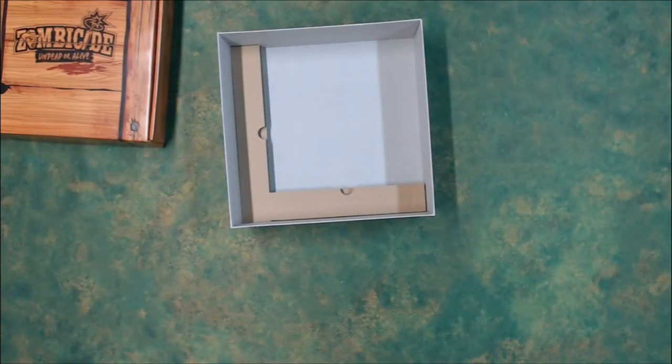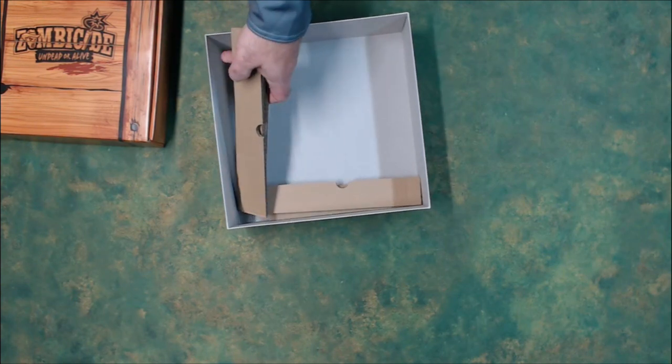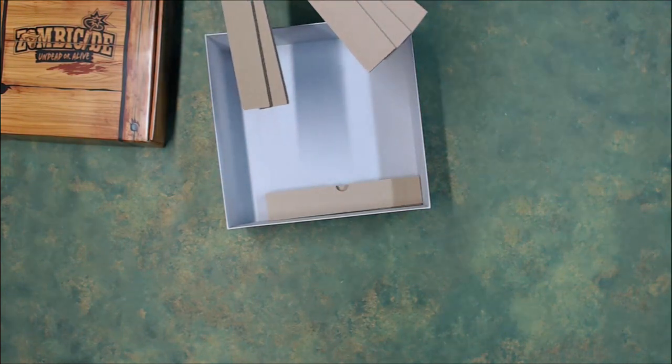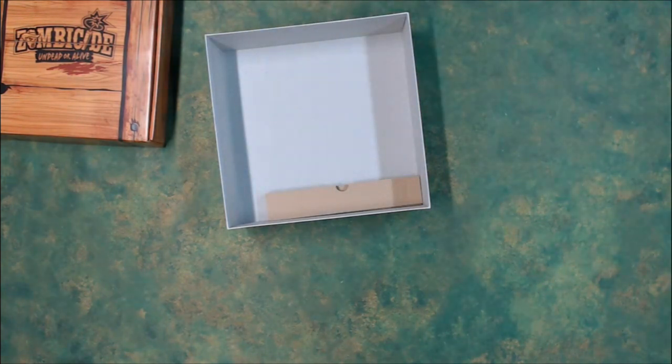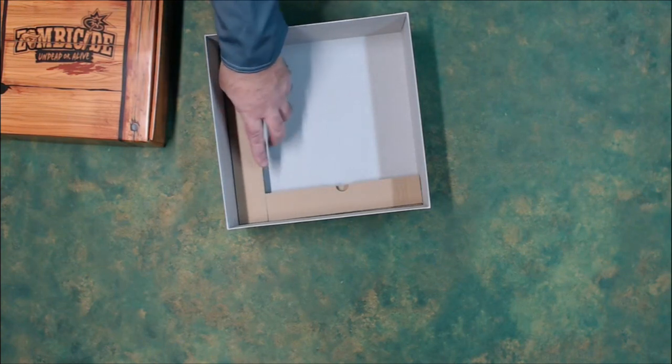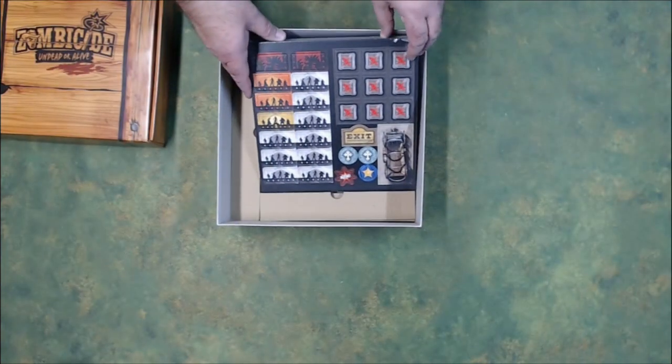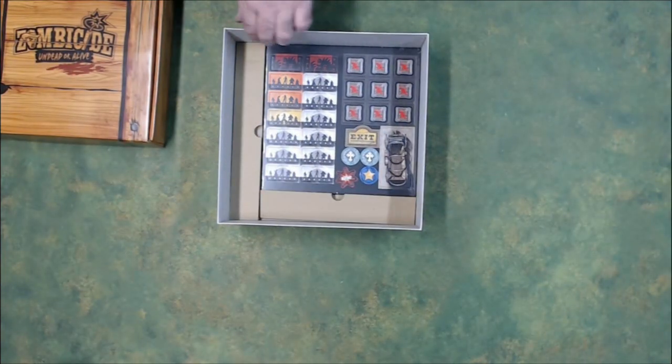In another interesting change, the plastic dividers that used to hold the tiles in place at the bottom have been replaced with a stack of cardboard. I don't know if that makes a difference to anybody, but it's worth noting — perhaps they meant it to be more environmentally friendly rather than using more plastic.